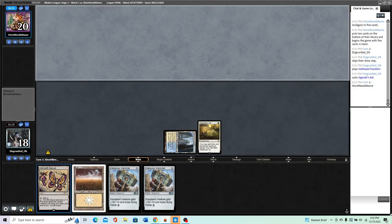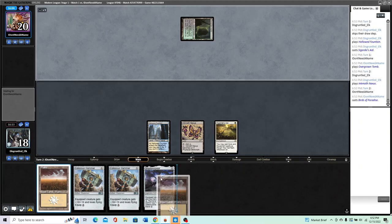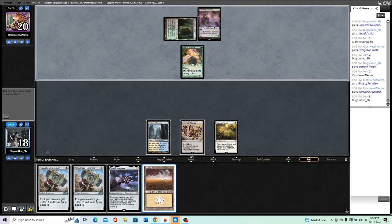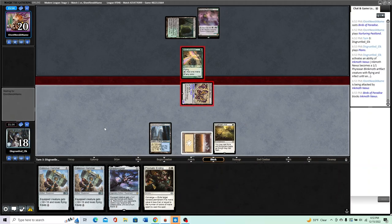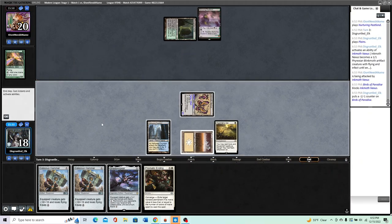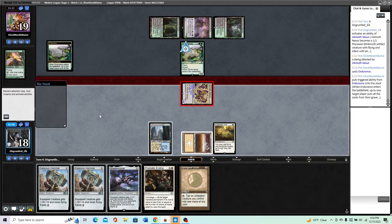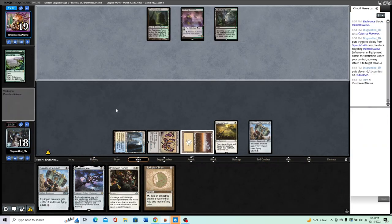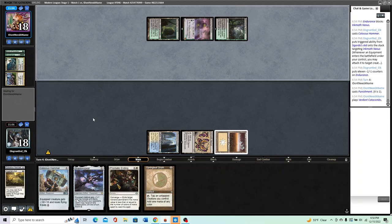We'll lead Hallowed Fountain, Mite, and pass the turn. Maybe we'll draw a Stoneforge off the Saga. We'll just go for the kill — if they have the answer, they have the answer. This still kills them because we have the Shadowspear as well. Animate, attack, block — we probably just do nothing. No reason to do anything else. Let's try to kill him again — Endurance would be my guess. All right, this is what we came here to do. That's why we kept the second Hammer. A Paladin would also be a pretty good draw here.